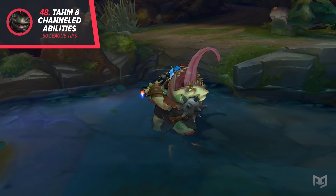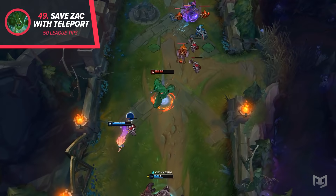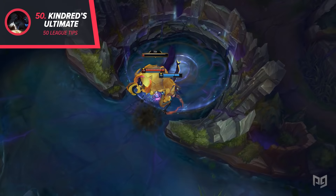49. You can teleport to Zac's blobs when he's in his passive to make sure that he successfully survives. This is a great way to show up unexpectedly and help out your jungler. You can even teleport on multiple blobs, securing more health for Zac after he revives. You can also smite the blobs if you're on the enemy team. 50. Kindred's ultimate stops all units from dying, which means she can bait smites and keep objectives like Baron or Dragon alive until she's ready to smite.